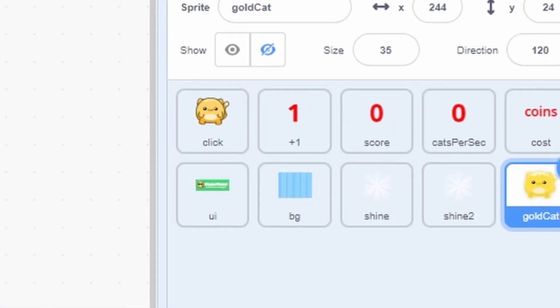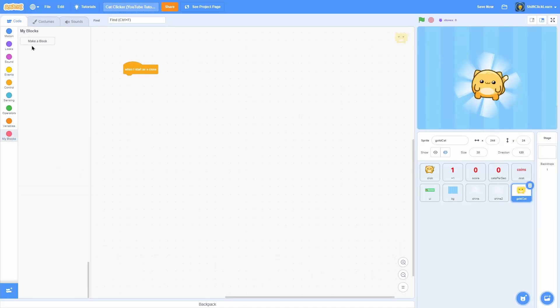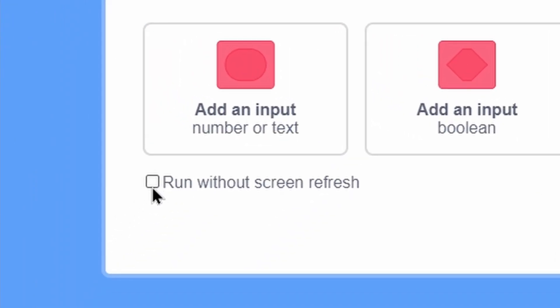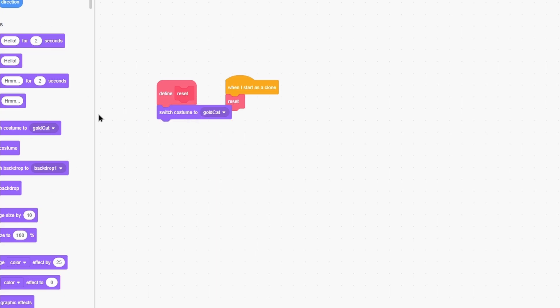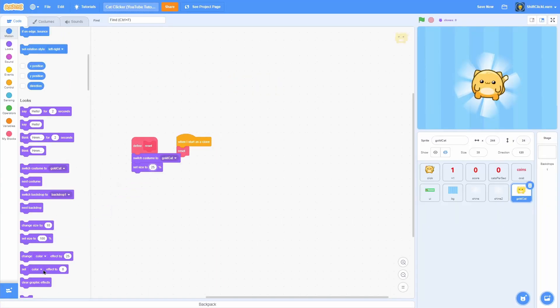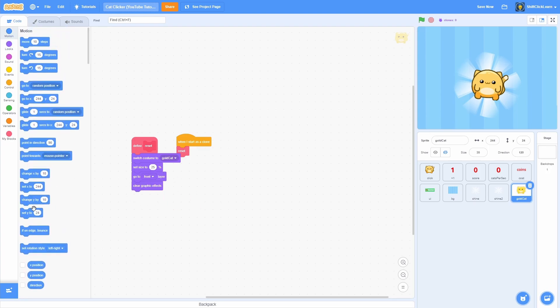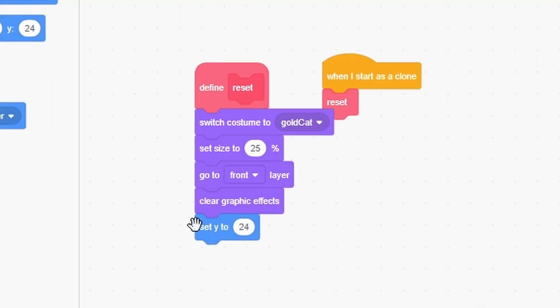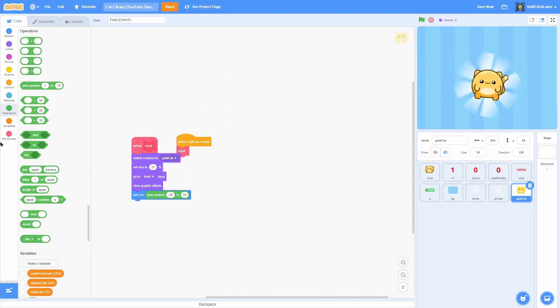Click onto the Gold Cat and pull out a when green flag clicked. Make a new block and name it reset — make sure you click run without screen refresh. Now do when I start as a clone: switch costume to Gold Cat, set size to 25%, go to front layer, clear graphic effects, and set y to pick random negative 50 to 50, so it goes to a random height each time.